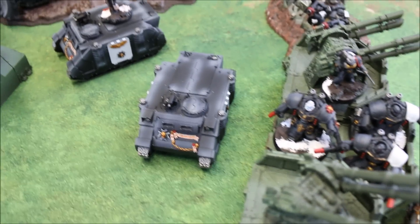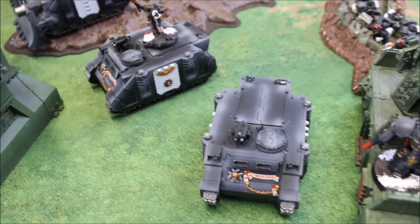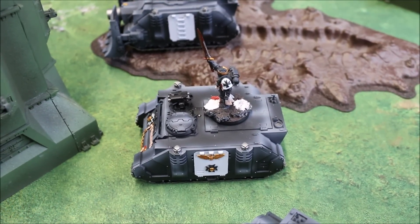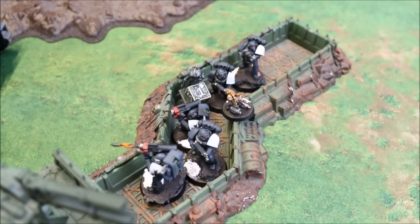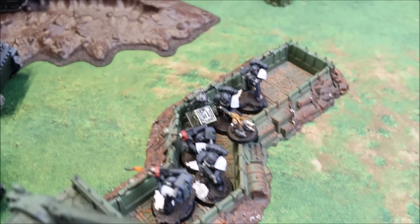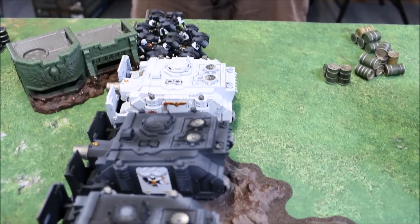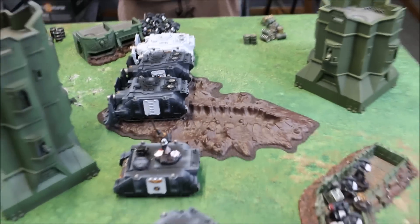The bolter-armed squad is here in the center holding what I hope is not a death trap. The Emperor's Champion is riding with the other close-combat squad. The Devastators are set up on an objective behind them. I set my armored wall up on my far right, and all the way out on my flank is the ten-man assault squad hugging cover — they're going to try a little bounding leap at the beginning.